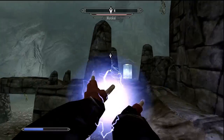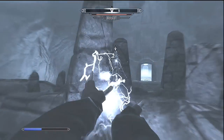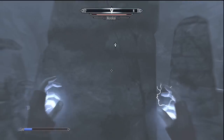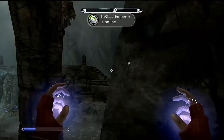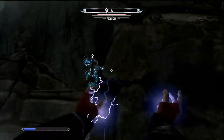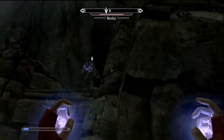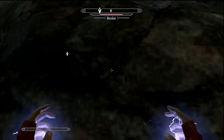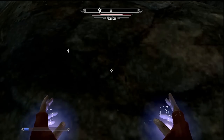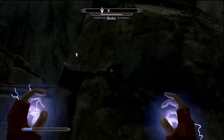Don't use anything higher than the Spark spell, because you'll always be so low on mana — you want something that has a good damage-to-mana ratio, which is the low-level Spark spell. I use Spark because it drains his mana, but the fact is he has the Staff of Magnus on him and a mask with 100% mana regeneration, so it doesn't really hurt him too much. It does give me a chance to get spells off though.